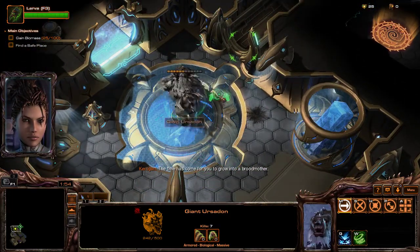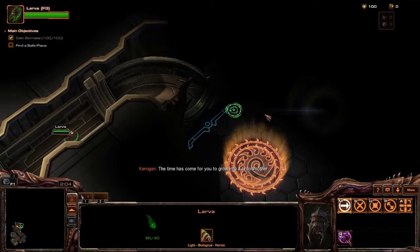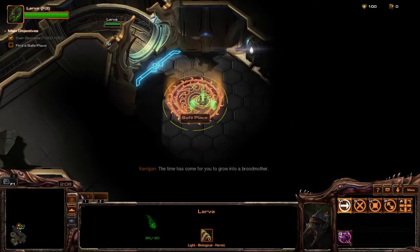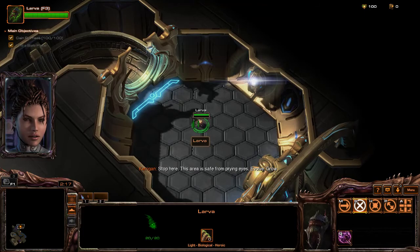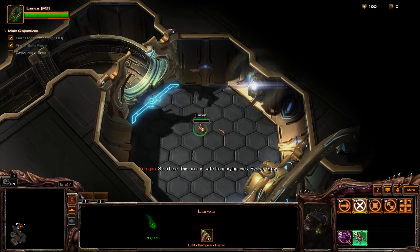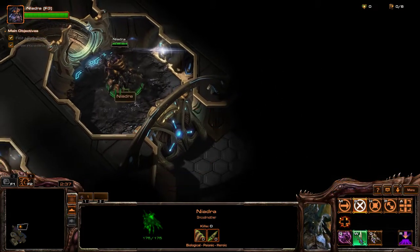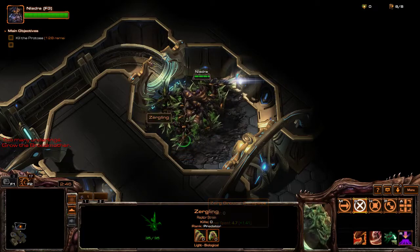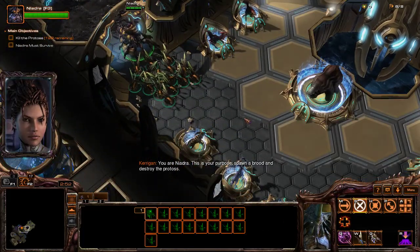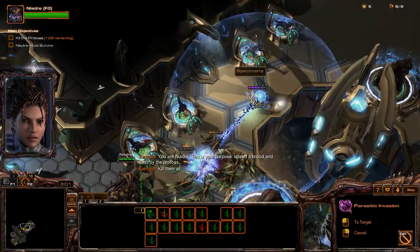I have come for you to grow into a broodmother. This mission was pretty cool — cool concept. This area is safe from prying eyes. Evolve. Grow. And a bunch of Zerglings — are they Swarmlings? No, are they Raptorlings? Yes, they are. You are Neadra. This is your purpose. Spawn a brood and destroy the Protoss. Kill them all.